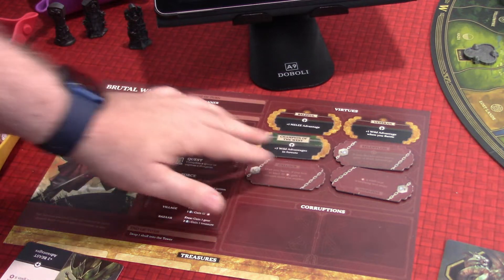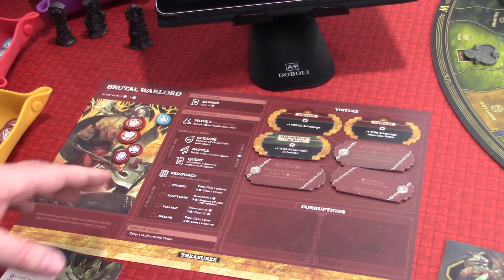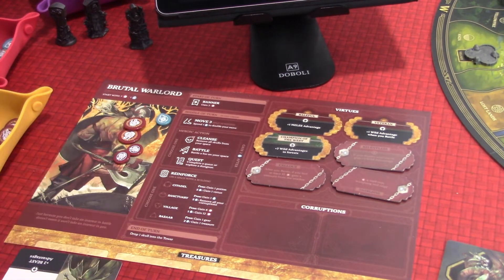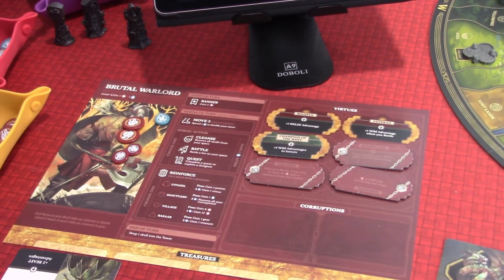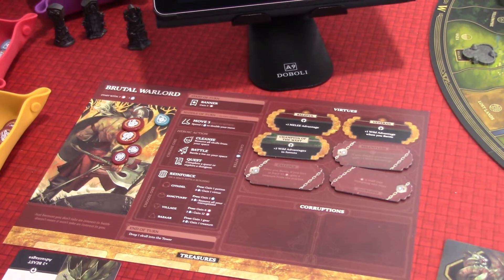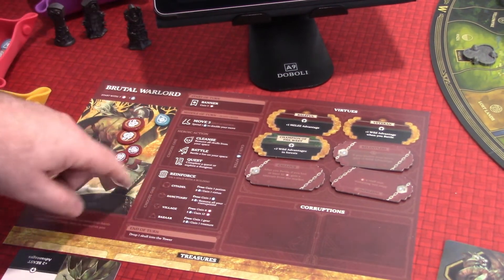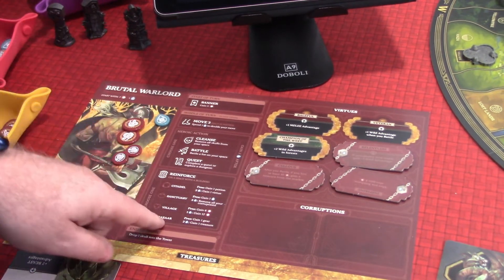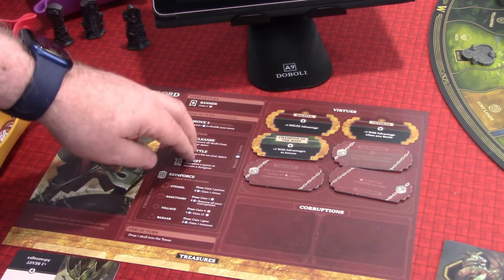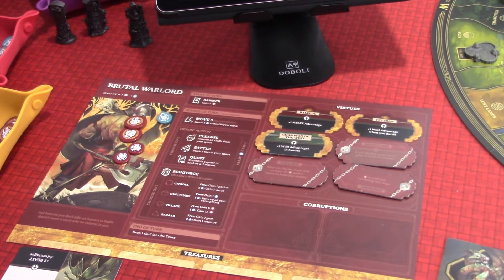So he's now got twelve warriors. You can then take these actions in any order. Your movement of three can also be split. Your heroic action is very important — you can cleanse, battle, and quest. Right now we do have some battles we could do. We can also quest — we only have the main quest right now. And we can cleanse. There's also a citadel here so when we take our reinforce action, we can do one of these building-action things.